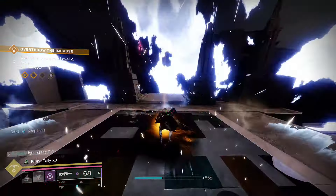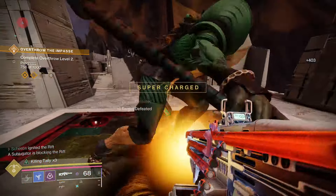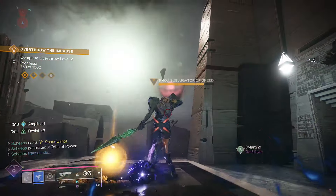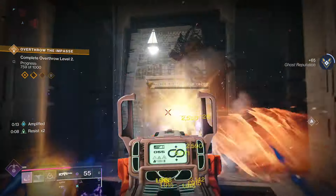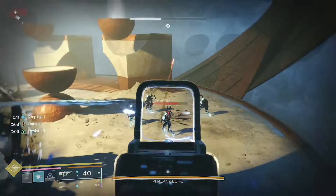Not to mention, the abilities you have are constantly making you go invisible. Ascension works with Stylish Executioner to make you go invisible. We also have the Stasis Melee and Grapple — all of these abilities will make you go invisible as well, so you always have that in your back pocket for constant invisibility and extra survivability, whether you're trying to solo dungeons or whatever else.